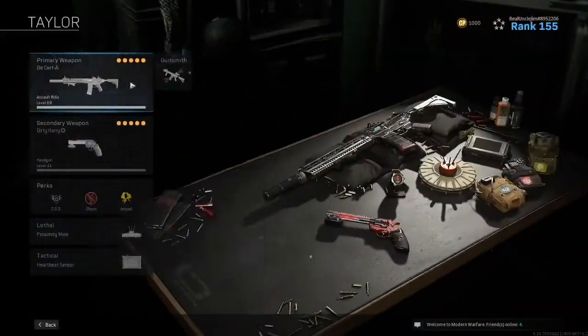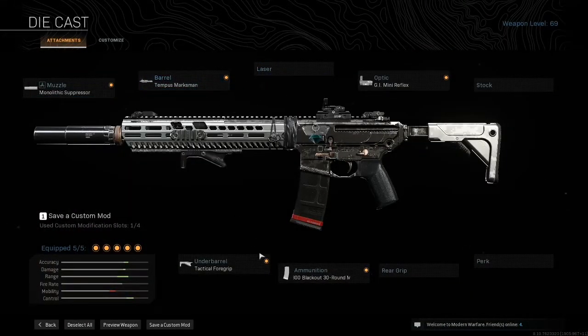Moving on to my M13 — got the Tempest Marksman, the Monolithic Suppressor, Tactical Foregrip, 300 Blackout (a change I've made recently), and the GI Mini Reflex. Huge boost to range, a big boost to recoil control, with accuracy and damage getting a subtle boost — you do lose a little bit of mobility. This is a long-range slayer. I use this when I want to be up in, say, airplane tower and shoot people on the ground with pinpoint accuracy. This is almost a support class — I break down armor, get people down, and let my teammates do the dirty work.